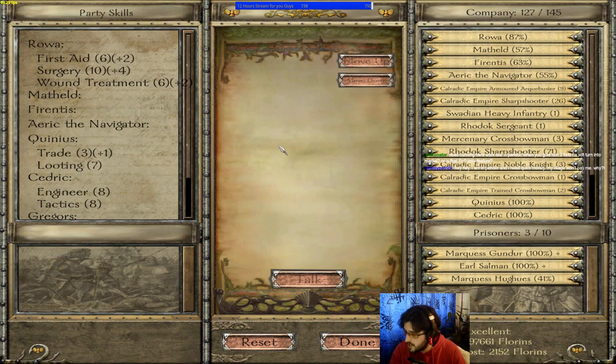Regarding the chat question — does cunning here work like in Pendor where being given three fiefs turns you into marshal? That is a Prophecy of Pendor-only feature. However, because of the way vassals act in Nova Ethos, it is much easier to manage a cunning lord than in other mods, and I'll explain more on that when we get to the kingdom management stage.